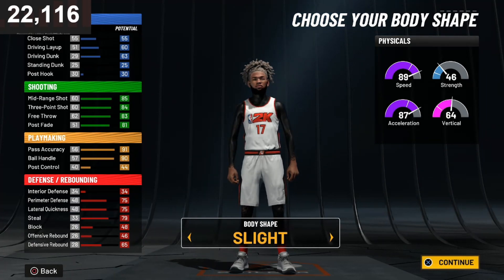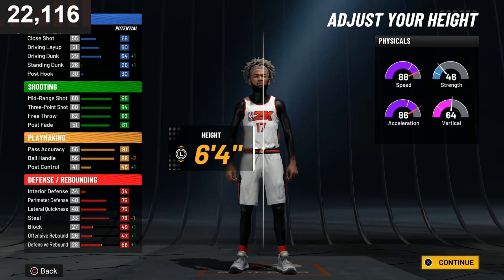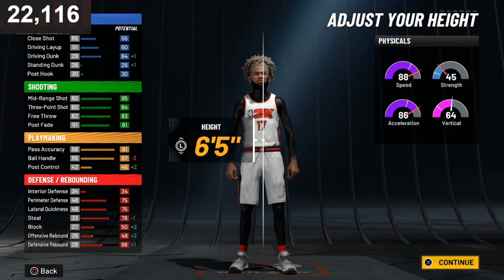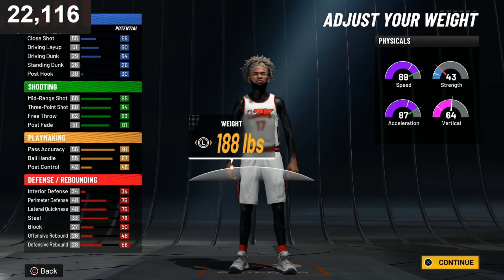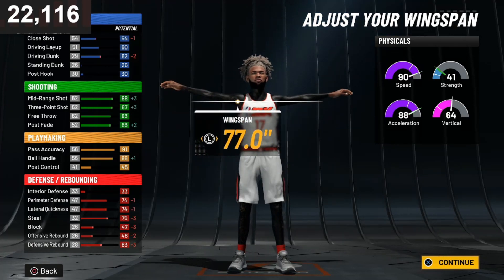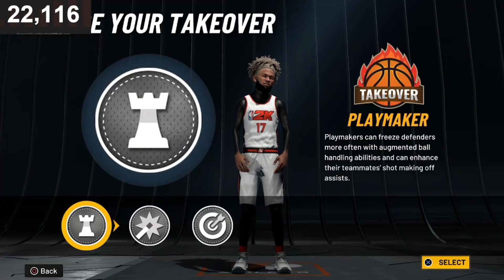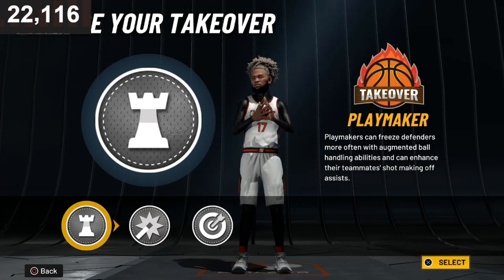You guys want to go slight because it is a point guard. For the height, honestly if it was this build I would go with the six-five. You want to go lowest weight so you get the speed back. You want to go lowest wingspan so your three-pointer goes up and your ball handle goes back up. Since you're going for rep I'll go with playmaking sake, and you have built a playmaking shot creator.